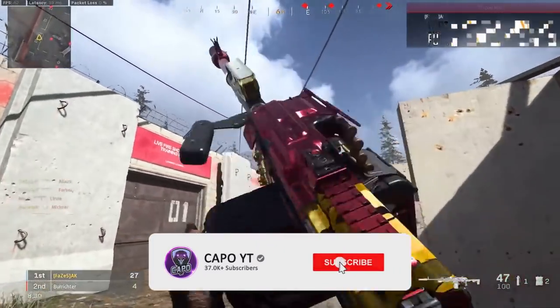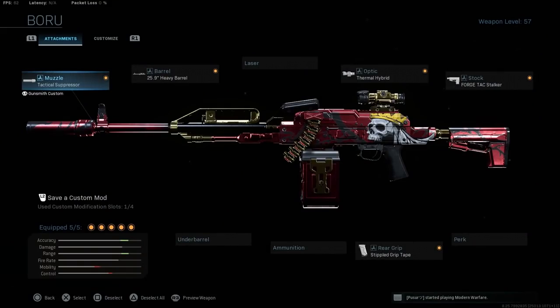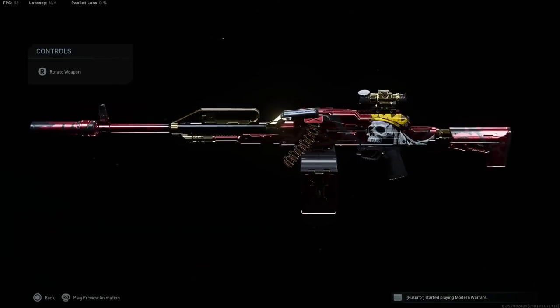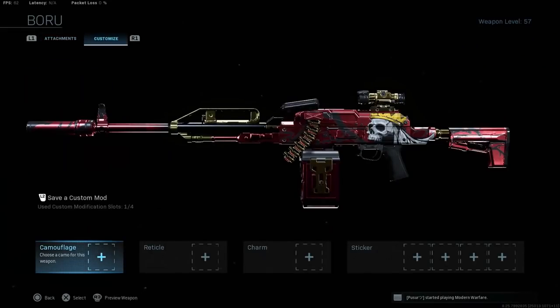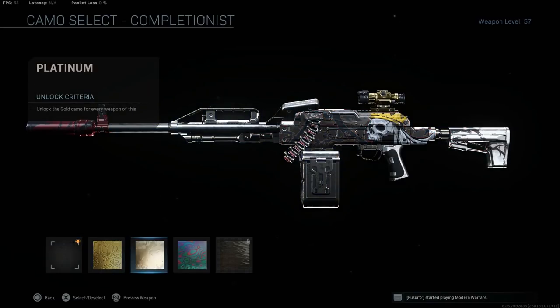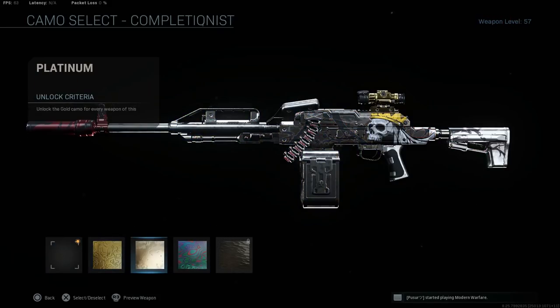Hey guys, welcome back to another Call of Duty Mobile video. Today we have some sneak peek leaks of Season 11. Let's start with the Season 11 battle pass — the PKM light machine gun is going to come out in the battle pass, which means at tier 21 we are going to get the base weapon, and at tier 50 we are going to get the PKM Borui skin.